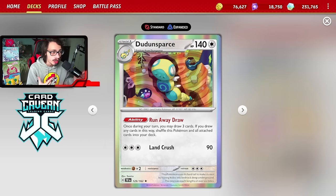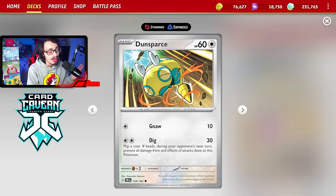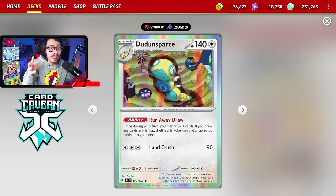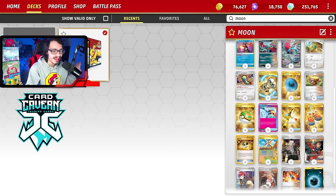Dunsparce is really cool — it has the Runaway Draw ability, where once per turn you can draw three cards and shuffle this Pokemon and all cards attached to it back into your deck. You play Dunsparce, draw three cards, and put it back in your deck. It does evolve from the basic Dunsparce, which has six HP and a free retreat cost, making it a great pivot. Its ability works even in the active spot, so even if you get Iono'd, you can still draw three cards and keep chaining Dunsparses, especially combined with Artazon.